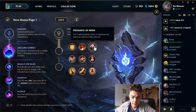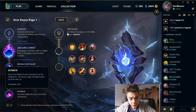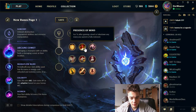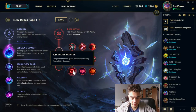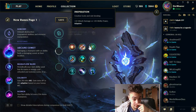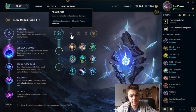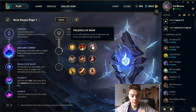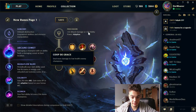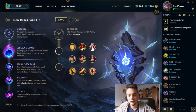I want to try this rune on Taliyah and see how it works. Normally I'd go for Arcane Comet, Mana Flow Band or Ultimate Hat, Celerity, Scorch, and for the secondary tree you can go for Precision with Triumph and Coup de Grace, or Domination for Taste of Blood, Ravenous Hunter, or even Inspiration if it's a hard assassin matchup - Perfect Timing and Cosmic Insight. But for today's test I want to look at one or two games and talk about how Presence of Mind works. Normally Triumph is better but we're going to test it and see how it fares.